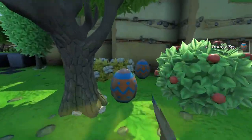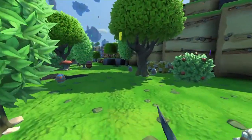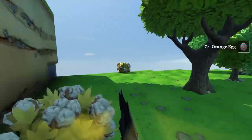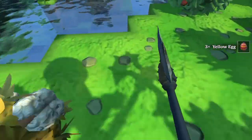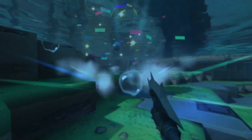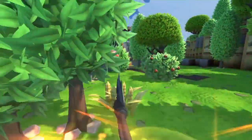Sometimes it can be hard to find the eggs, but don't give up. If it seems like you can't find any, leave and come back again. Two corrupted orange eggs! I've never been this lucky to find so many eggs at once - I usually have to run around. And here we have a yellow, and another orange corrupted egg that fell down in the water.